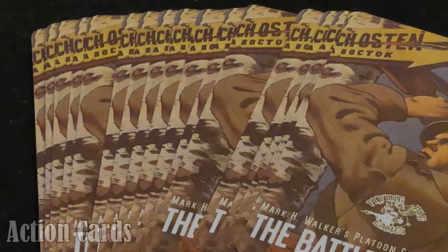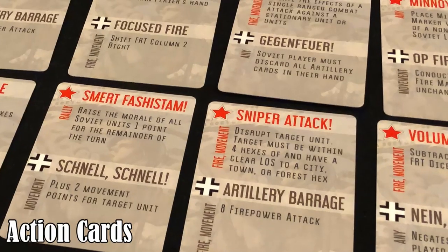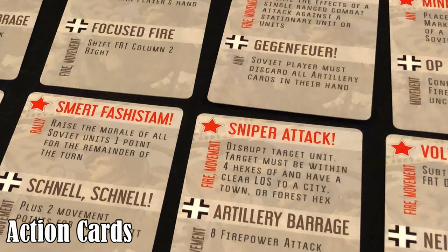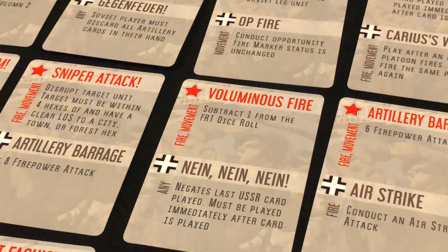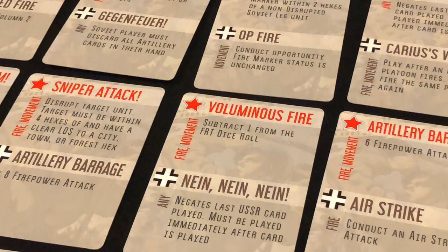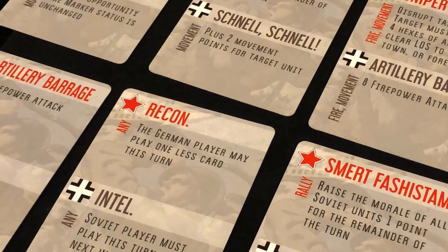The game includes 18 action cards. Each card shows two sections, one that applies to the Soviet player and the other to the German player. Each player may play two cards per turn and the cards provide unexpected actions and responses.